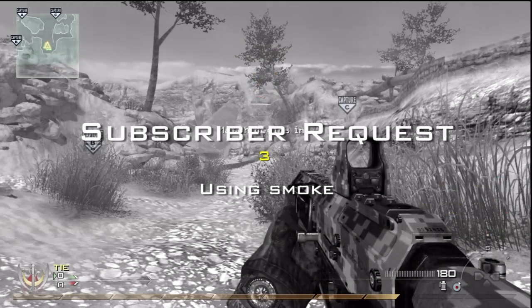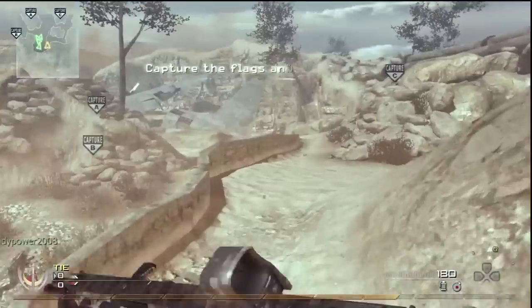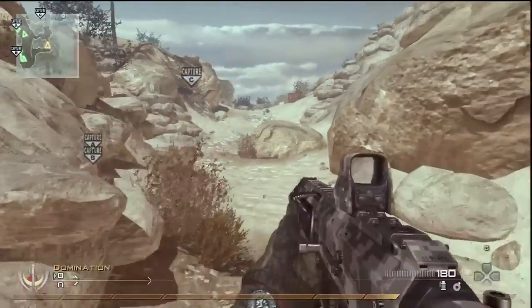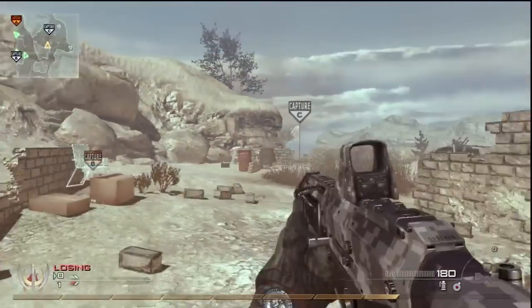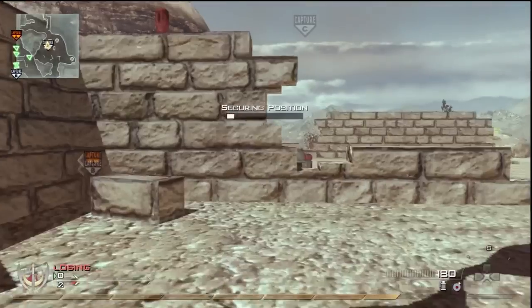G'day guys, Geoff here. This is a requested video on how to use smoke. I think Domination is a good match to do it, especially on areas like Rundown's Flag B, but you can use it on Afghan as well with some success because it's quite an open map. We are using the ACR with holo, Scavenger Pro, Stopping Power Pro, and Ninja Pro — and of course Semtex with the smoke.